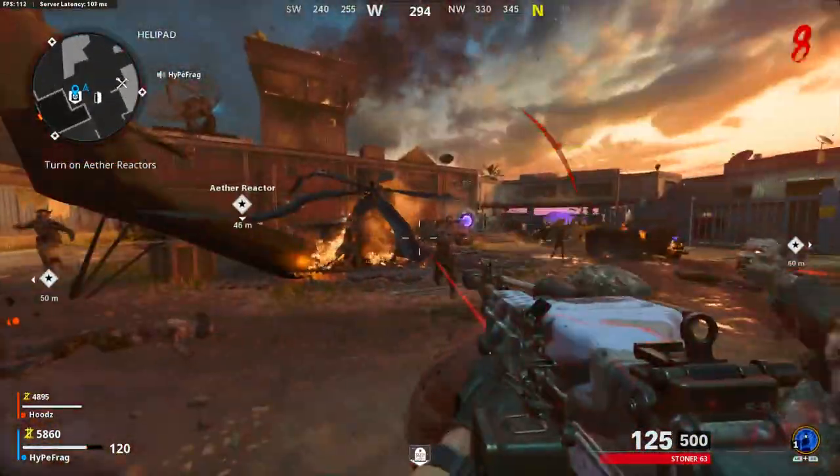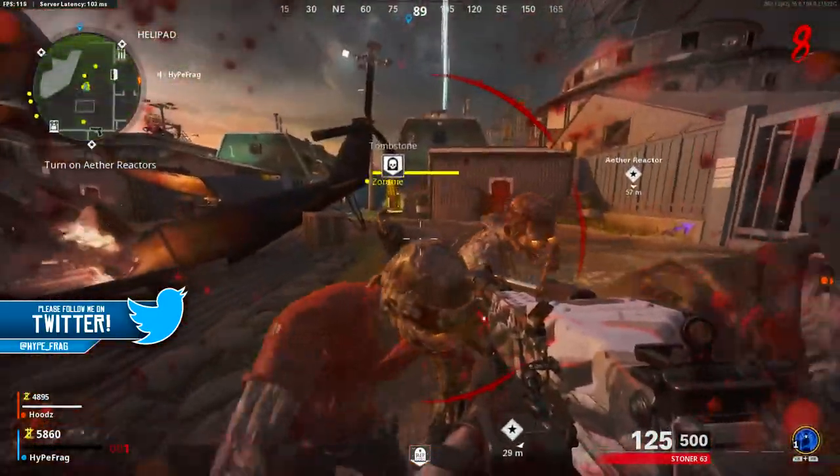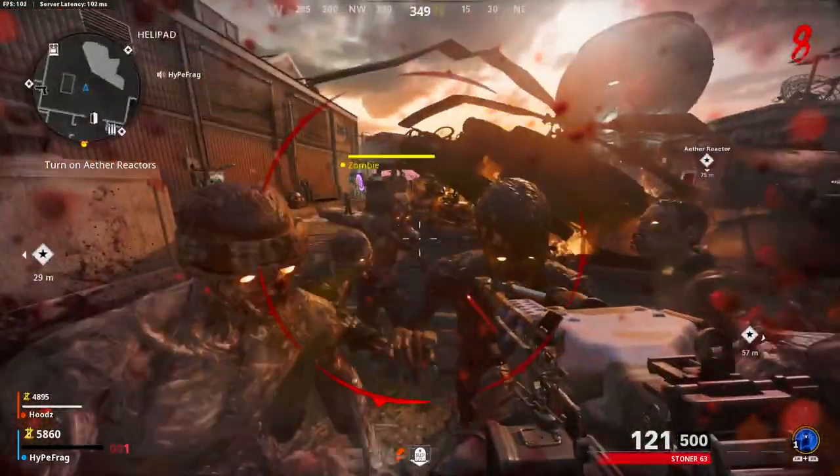As you can see the zombies are hitting me — you'll go to about one HP but you will not go down. You can use this to rank up your guns, get camos, gain XP, and go up in the battle pass.